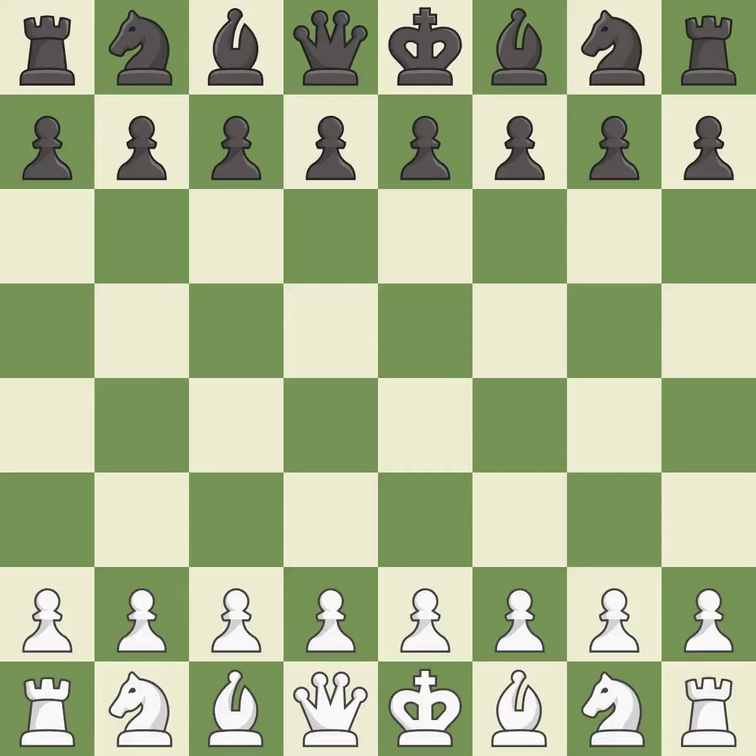English opening, symmetrical, four knights variation, 4.e3-e5. Balanced — neither player ever had an advantage. That game was pretty competitive. Black had a good opening, but white was on another level. That was an incredible middle game by both players.